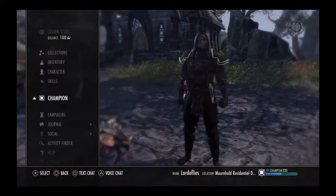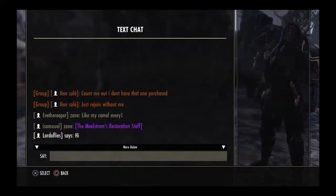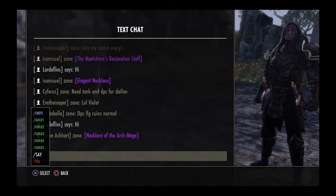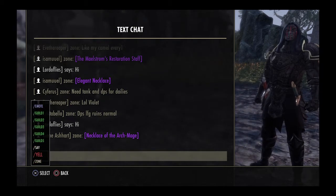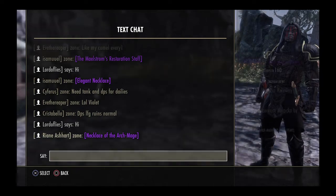Instead of going all the way to the menu, you get a text chat. You can also do it through the menu and look at the group, but it's not always fun to go to the menu. There are different options: emote will just send an emote, you can chat to your guild, 'say' is a close area, 'yell' has a wider range past the close area, and 'zone' covers the entire zone you can chat in.